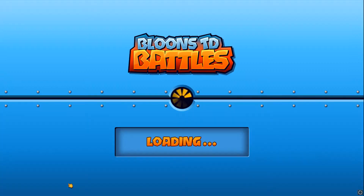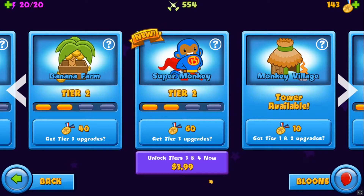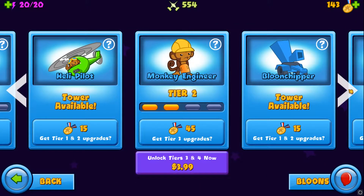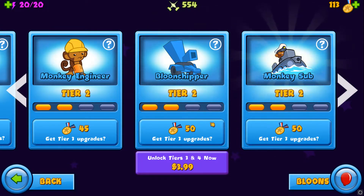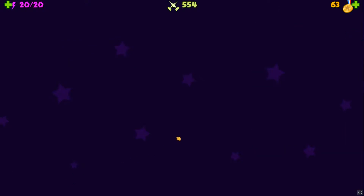Okay, let's buy a tower. What should we buy? New tower's available — super monkey. Nah, that's really expensive to upgrade. I mean, like, we have a lot of money, but... We can actually buy both of these! Then upgrade the sub. Let's go into a battle and use the sub — the monkey sub. Alright.